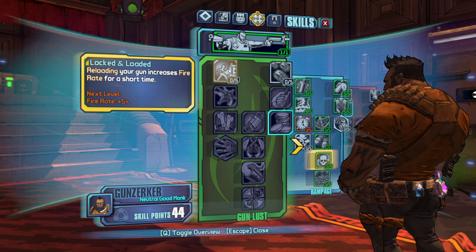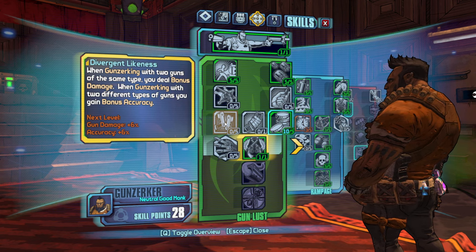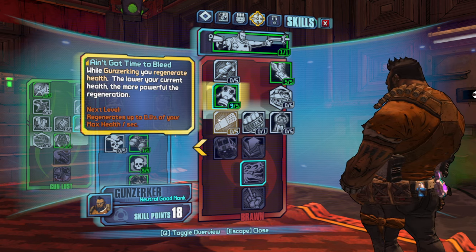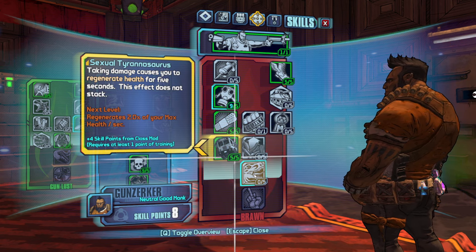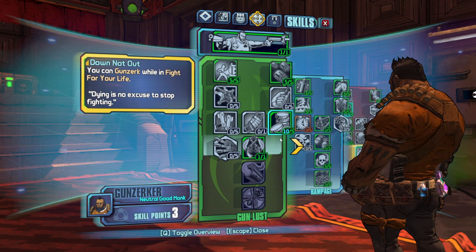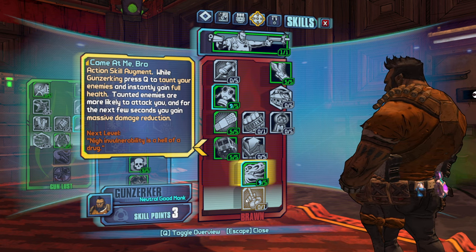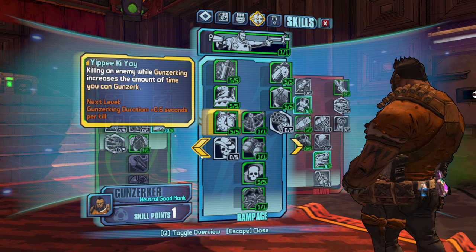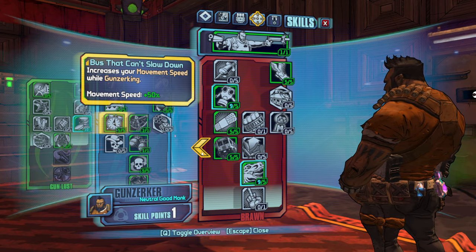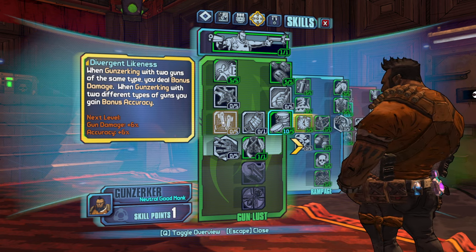Reloading increases your fire rate for a short time — I think it's okay to take. We just need to get down to the Money Shot. Now I like to go defense from this point forward. Gunzerking gives me health and movement speed. Three points. The one thing that could kill us is not having our Gunzerk available. So we're going to be regaining a ton of HP. Auto-loader, or Divergent Likeness — let's just do it.